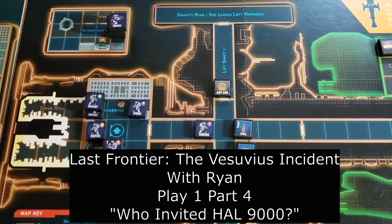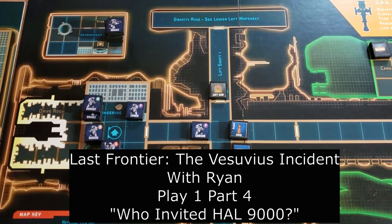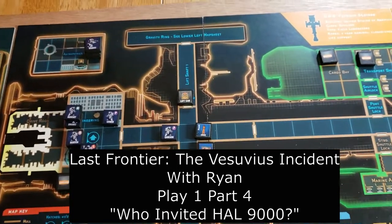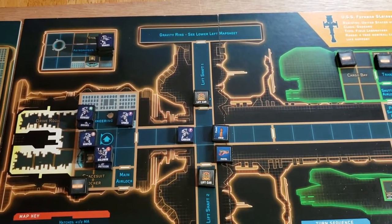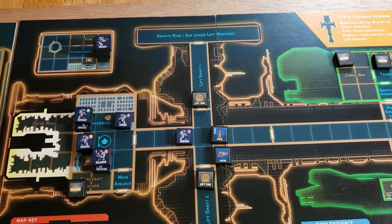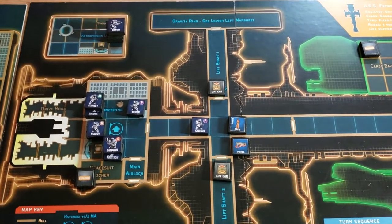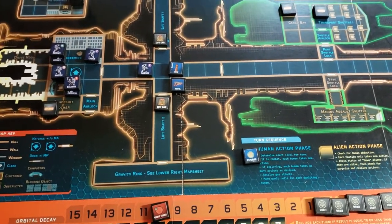Welcome back to part four of my first YouTube playthrough of Last Frontier: the Vesuvius Incident. Part three ended with Kraus up in the astrophysics lab killing an alien that killed her team leader, Shanahan, with a claw attack. And we are on the human action phase of the next turn.